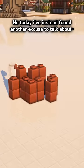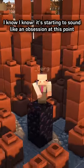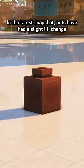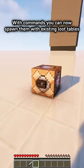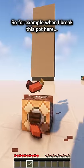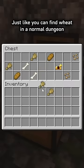Today I've instead found another excuse to talk about Minecraft pots. I know, I know, it's starting to sound like an obsession at this point, but hear me out. In the latest snapshot, pots have had a slight little change — using commands you can now spawn them with existing loot tables. So for example, when I break this pot here, it breaks with some wheat, just like you can find wheat in a normal dungeon.